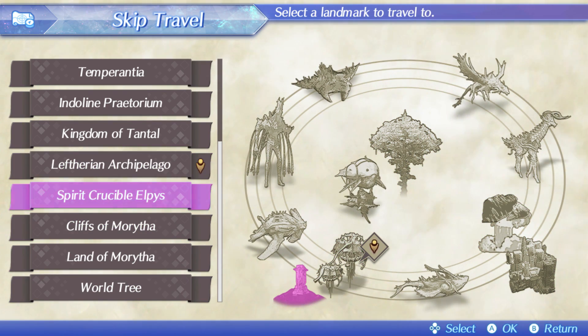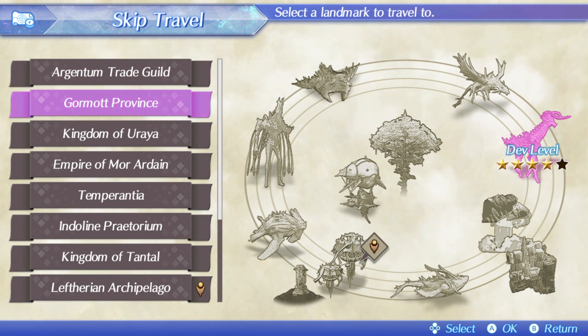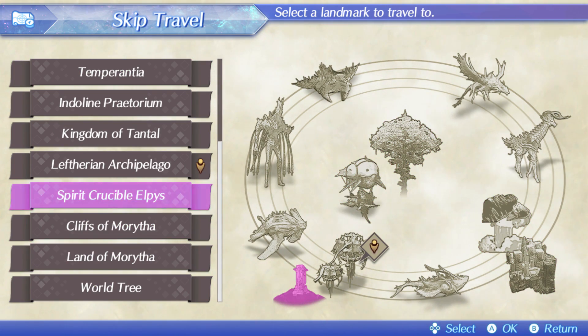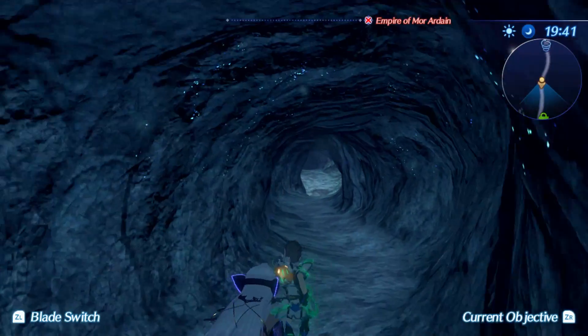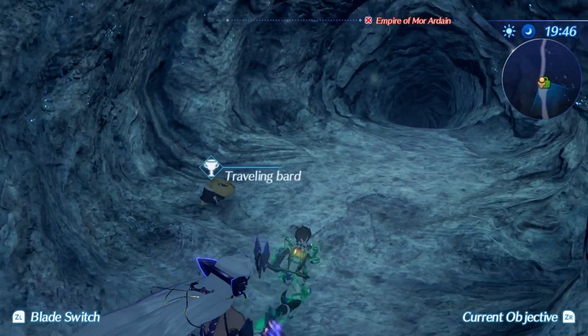Believe it or not, there are seven bards, as opposed to the five from last time. Last time there was an Argentum one, a Tauragoth one, a Fonsa Maima one, an Alba Cavanish one, and a Theosuar one. But there are seven this time — one in Elpis, two in Morytha, and two in the World Tree. Starting off, the Elpis one is actually the easiest to get to, because if you just warp to the Spirit Crucible entrance and wait for the loading screen to finish, you should be able to see him right here.